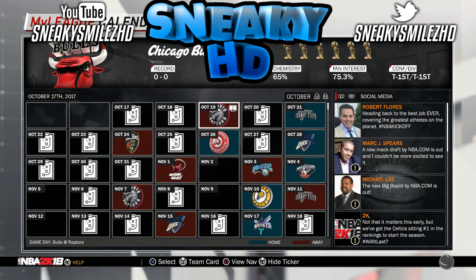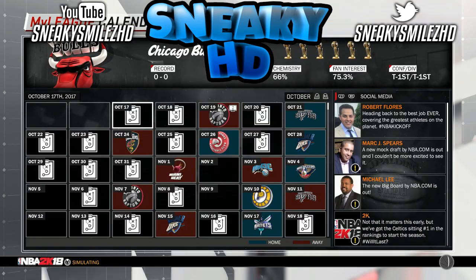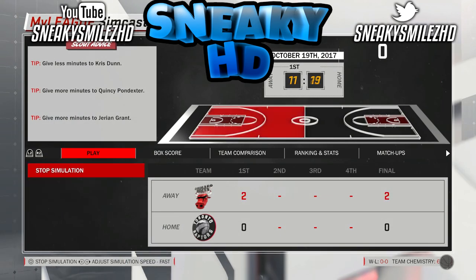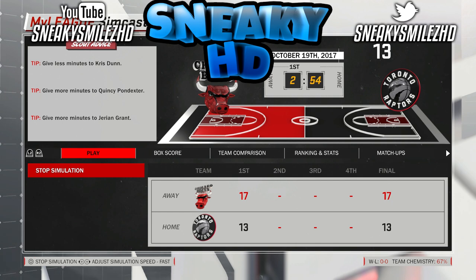After that, go to whatever game and select Simulate with Sim Test. Now while it's simulating, make sure you have an eye on it because you want to stop it at around three minutes — not exactly three minutes, but at least three minutes in. You still get your VC either way.